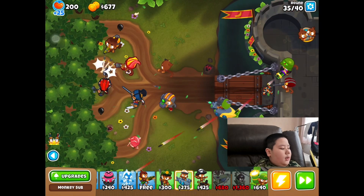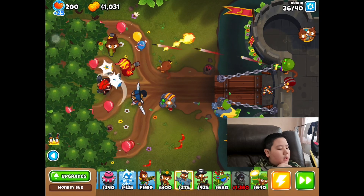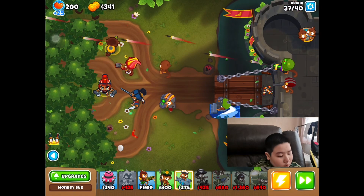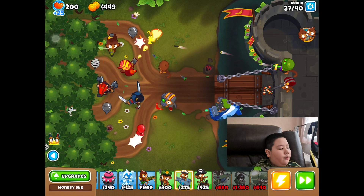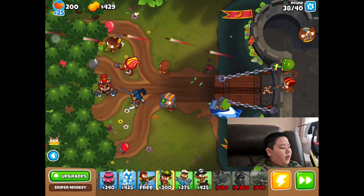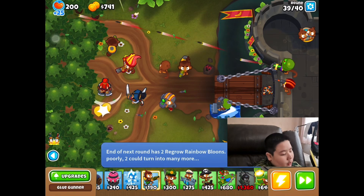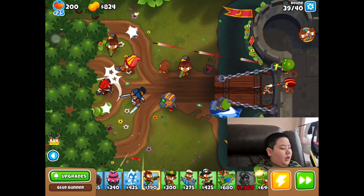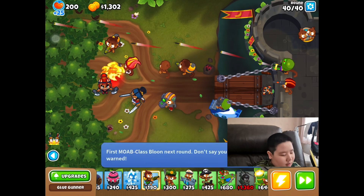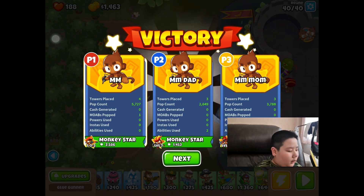Right now I'm getting air burst arcs. I'm going to try to get triple guns. We're going to handle these rounds easily with our three heroes and a couple of miscellaneous towers. We're at round 37. I'll get even faster firing, and I'll get my free glue gunner at round 38. Around round 39 — daddy, do you think we'll be able to beat the MOAB? We won anyway, even though we leaked some lives.